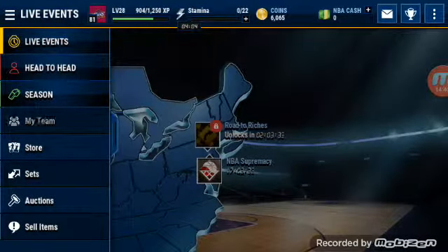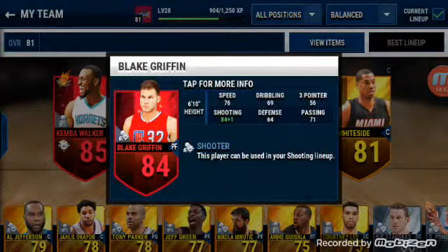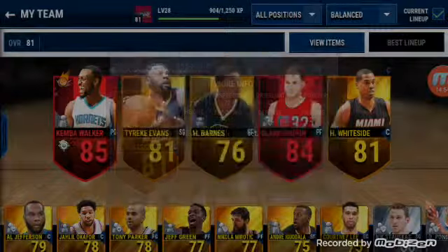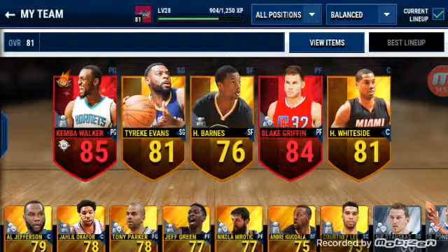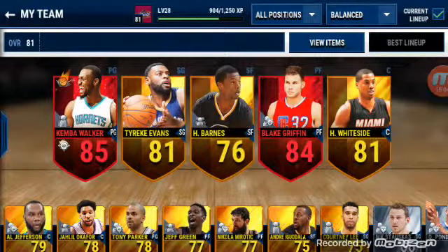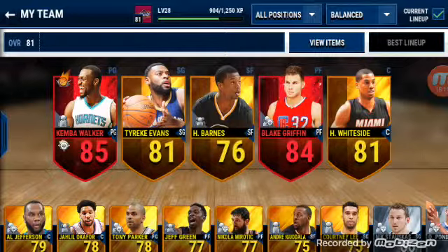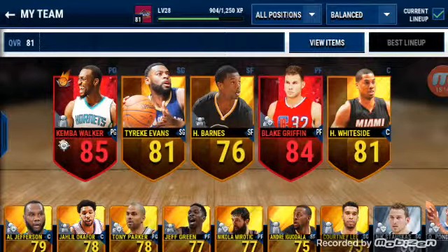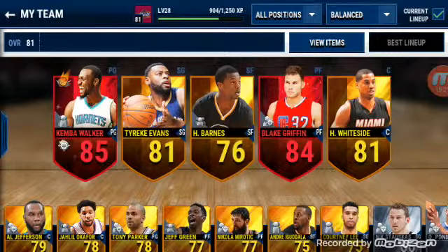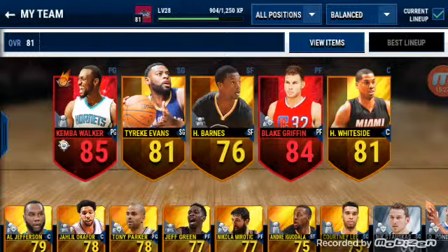Let's get a quick look at the team. Here's our team — we got Kemba Walker, we got Blake Griffin, and then we got Harrison Barnes, Tyreke Evans, and Hassan Whiteside. All right, that'll be it for the video today — make sure you like and subscribe and stay tuned for my Madden Mobile video posting later today. I might be doing a pack opening video after this one. I'm just waiting for that Road to the Ring live event to come out — so just stay tuned for that. Hope you guys have a nice rest of your day. Peace out!